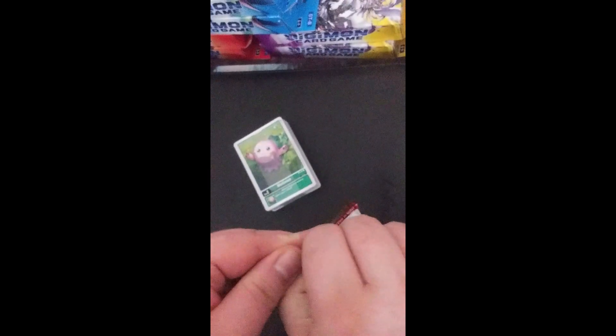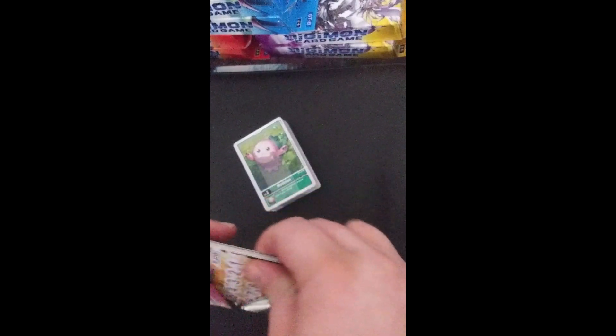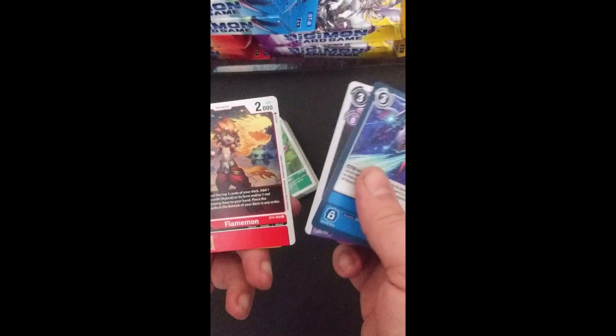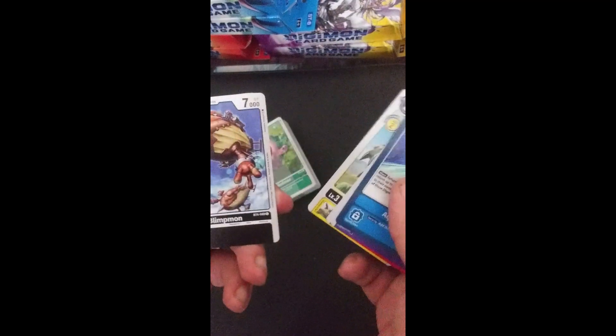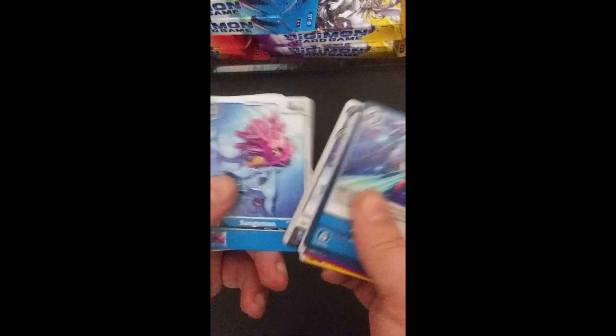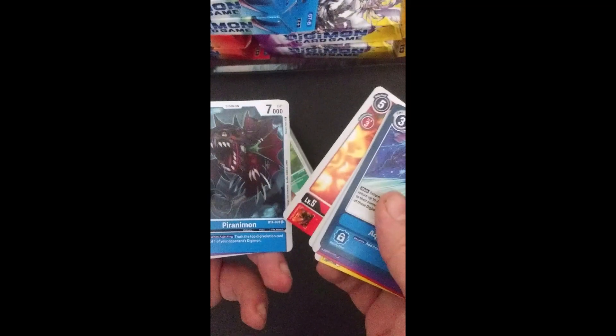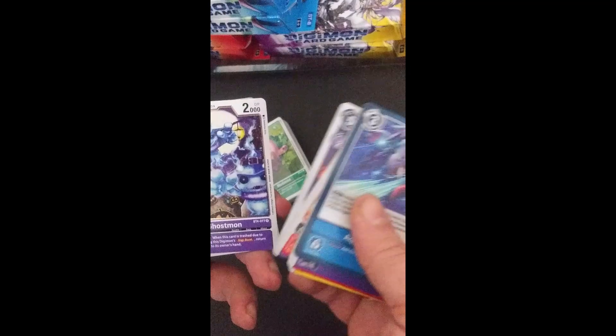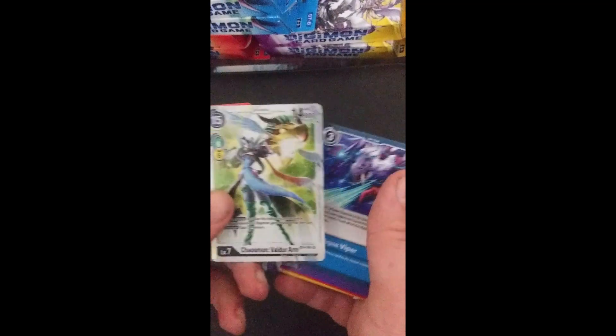Let's open the pack first. We got: Aqua Viper, Labrum, Flamemon, Falcomon, Blimpmon, Sangamon, Vermilimon, Piranimon, Missymon, Buckymon, Ghostmon, and Chaosmon and Valderarm.